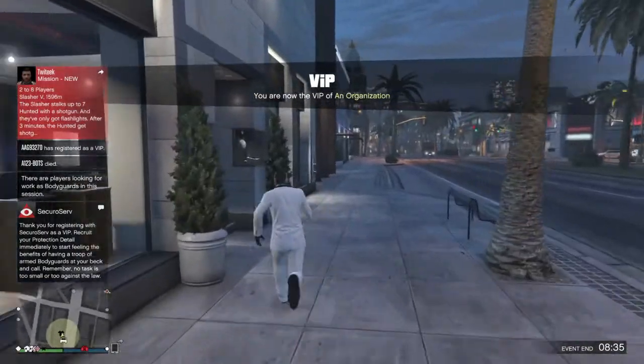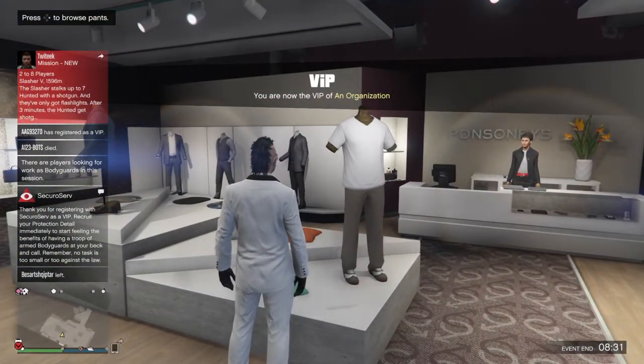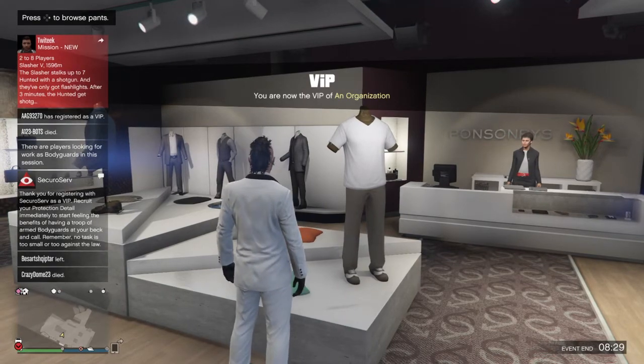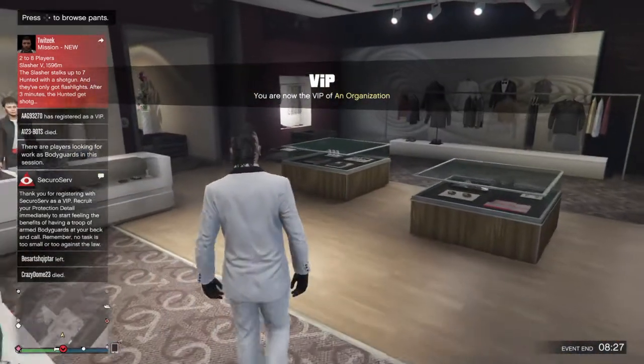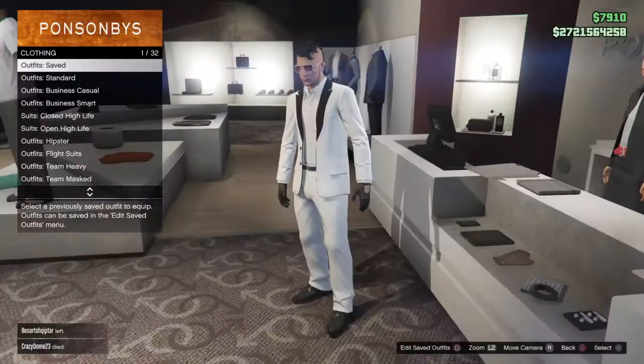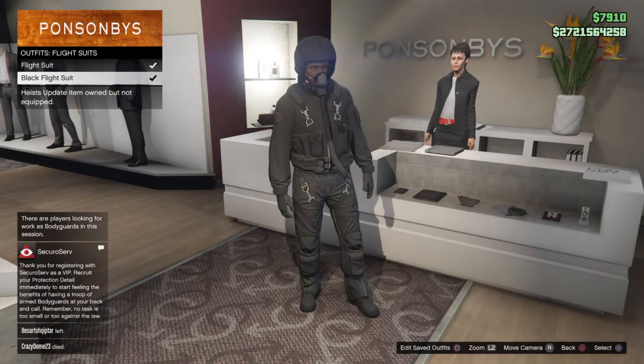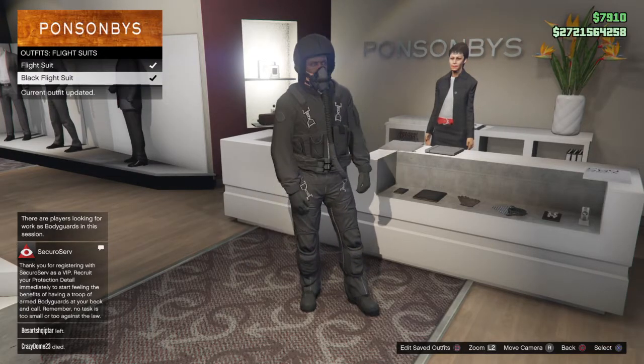The first thing you want to do is go into any clothes shop. I like my very nice sly look. So go into any clothes shop, click on that, then go to light suits — any suits. I'm going to go with this one, looks very nice.